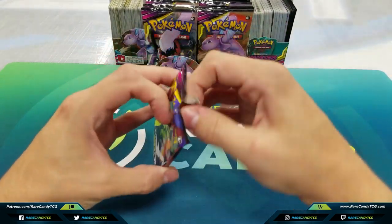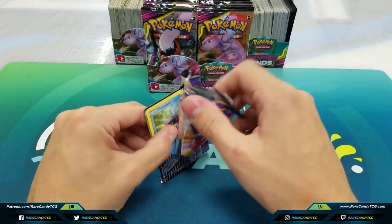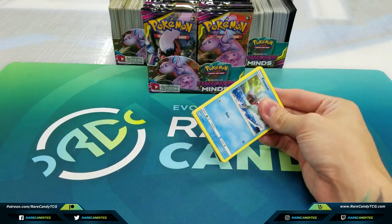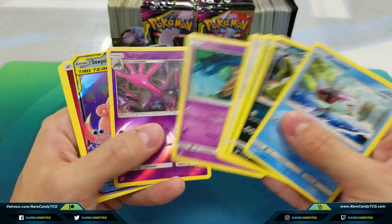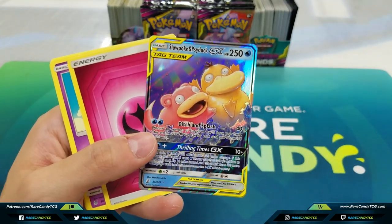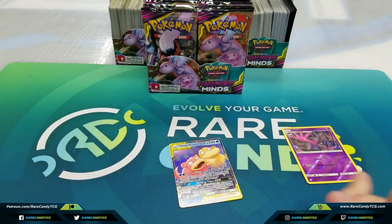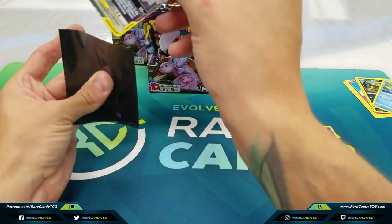So at this point, spoiler alert, I haven't pulled any copies of Mew and Mewtwo GX — that's definitely a card we want to pull in any quantity possible. Well, that's not quite it, but we'll take it. We got Slowpoke and Psyduck GX here. At least we're kicking off this box with a GX pull — that's always what you like to see.